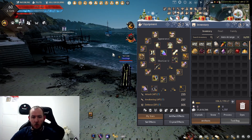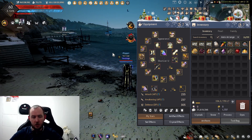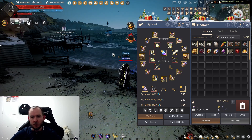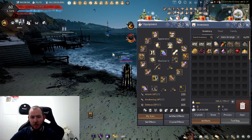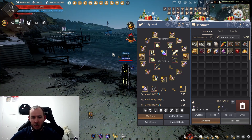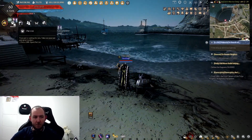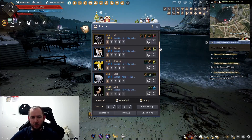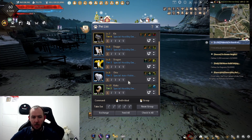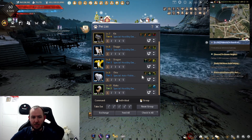All I did from day one is I started off on the original leveling route — starting off at the Stone Chamber and progressed all the way through the story: Balenos, Serendia, Calpheon, and then all the way through to the end of Mediah, where I stopped. The reason I did this is for the three pets that you get — one for the end of each region: Balenos, Serendia, Calpheon, and Mediah. These pets were used specifically to enhance where I'm at now.